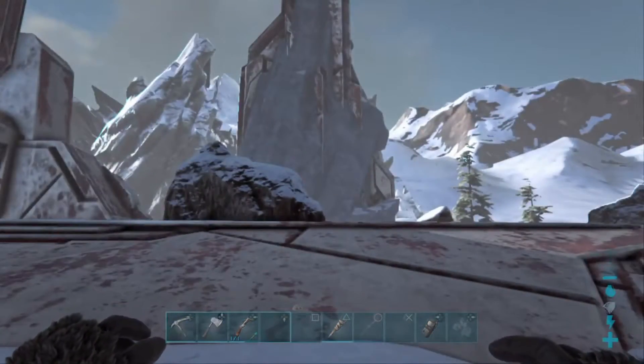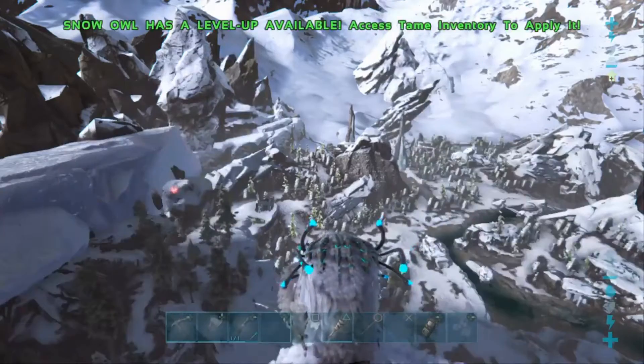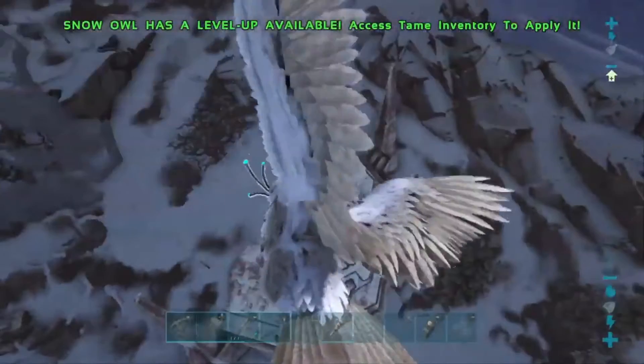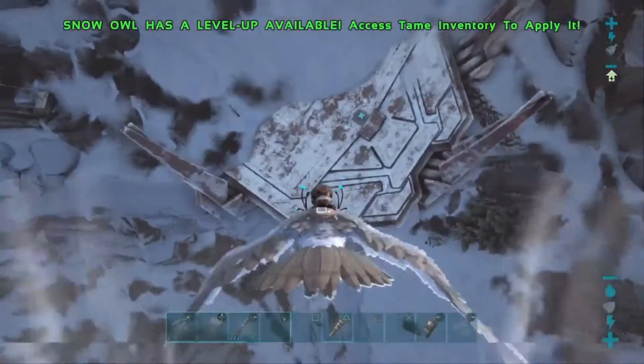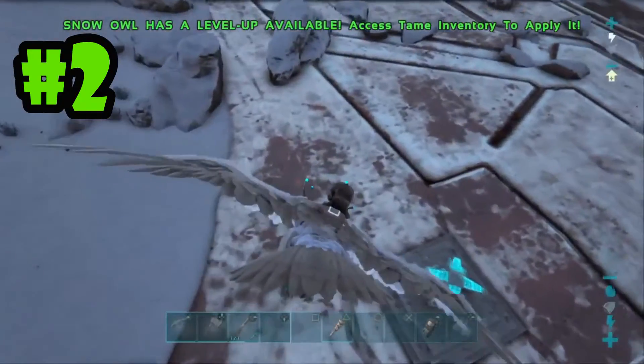We will head on over to the second and last terminal that I have found. We're at terminal number two, but I just want to show you — over there in the distance you can see those pointy spike things coming out of the ground. That is actually where terminal one is. So that's the landmark you need to look for: those spikes coming out of the ground. And there it is — terminal number two.